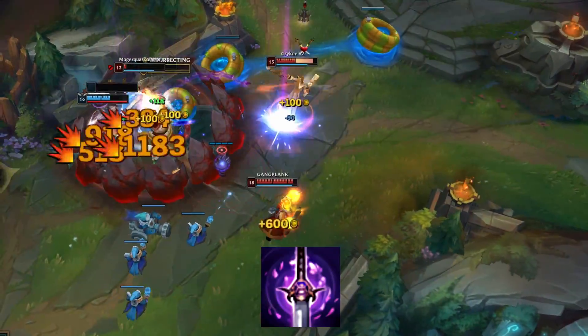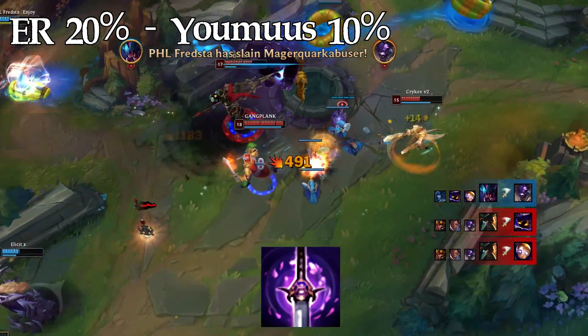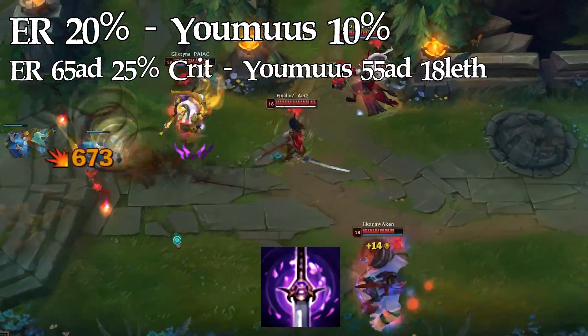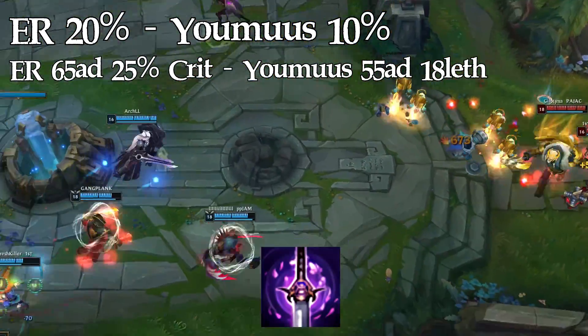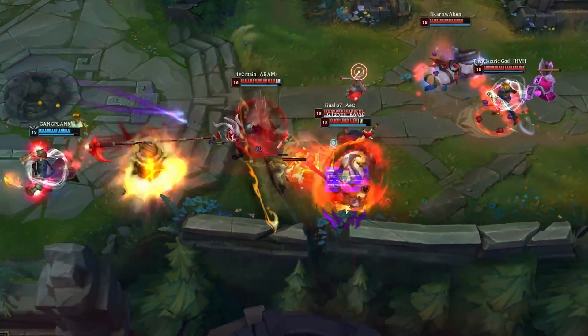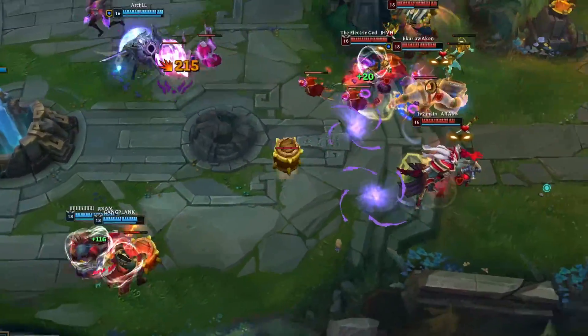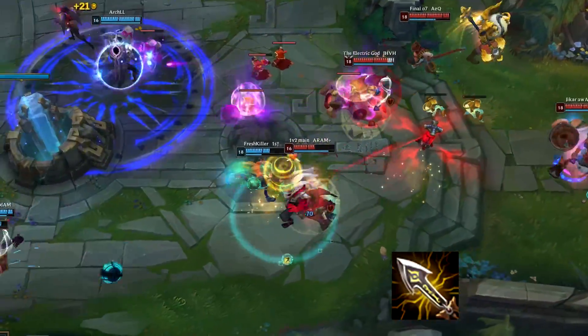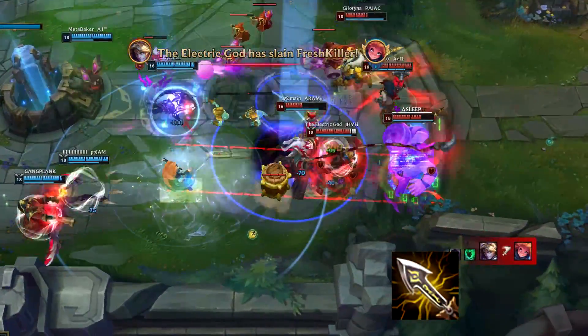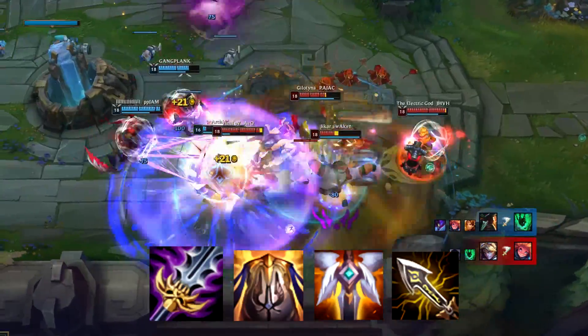Youmuu's Ghostblade is really not needed anymore since you don't need the CDR — Essence Reaver gives you double the CDR. The lethality is also not needed since crit actually does damage now. Of course it's always welcome in your build, just make sure you take Transcendence since you'll overcap if you build both Youmuu's and Essence Reaver. After your core, you can either get another Infinity Edge for 75% crit chance, or build a Guardian Angel or any other situational item. Just make sure if you buy items with cooldown reduction that you are running Transcendence.